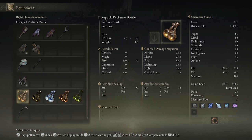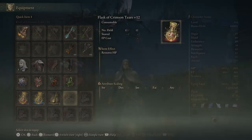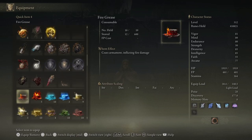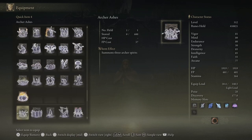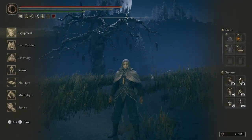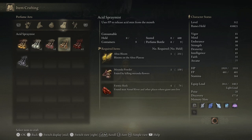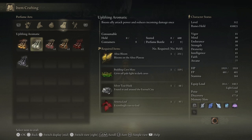Perfumes are not new to the game — you've always been able to create them. In the first game I felt like perfumes were kind of useless, but then I saw people make videos showing OP stuff with them. So let's go to item crafting. Perfumes were basically just aromatics. You got the spark aromatic — use it, it uses FP to scatter sparks in a wide area. That's the first perfume attack.